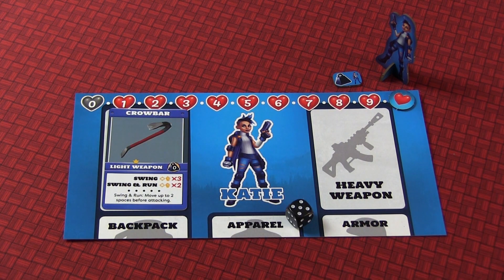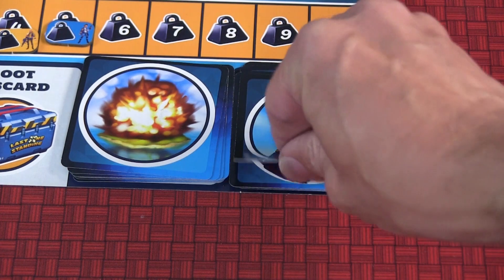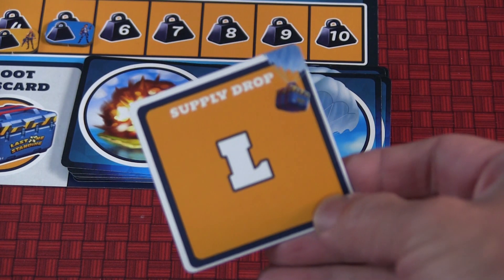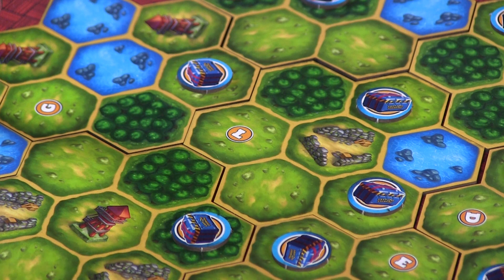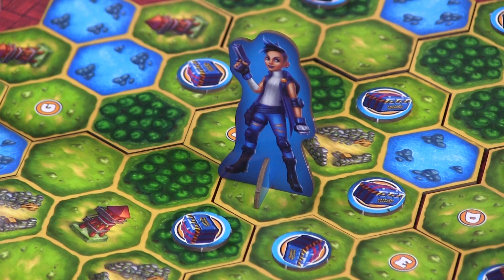To drop in on the island, you're going to flip over cards from the supply drop deck, which have letters that correspond with the map. When you're dropping in on a tile, you cannot drop in on water, on a wall, or on a loot crate. You'll pick any other open spot and that's where your character will begin.